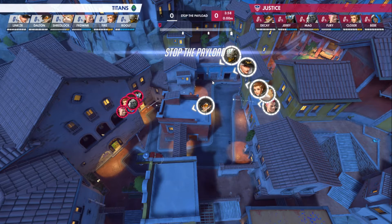I am in love with this clever rollout from the Washington Justice on Dorado. Normally, the attacking team has to contest with this major alleyway before getting into point A's second turn.